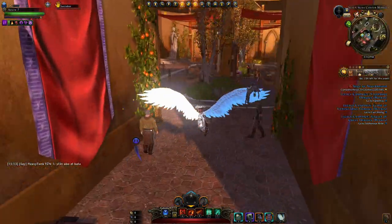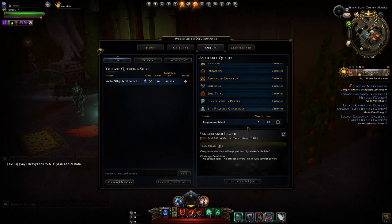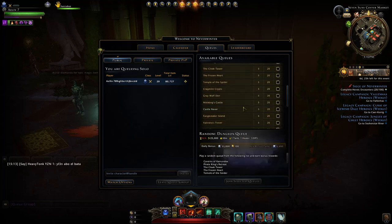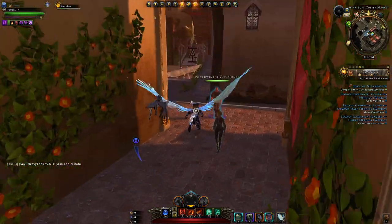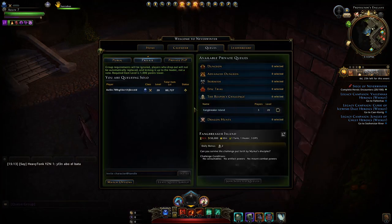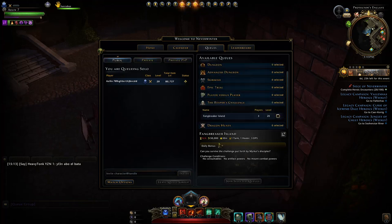The Reaper's Challenge is only on Fangbreaker Island, but be aware it is more challenging — no consumables, no artifacts, no mount powers, and the dungeon is scaled up to around 50,000 item level, so enemies are much tougher than in a normal dungeon queue at 25,000. Make sure you have a decent group. I recommend going in as a pre-made — invite people, go private, and queue for your Reaper's Challenge rather than waiting in the public queue.